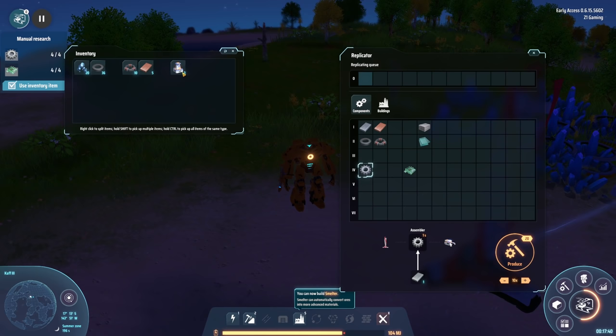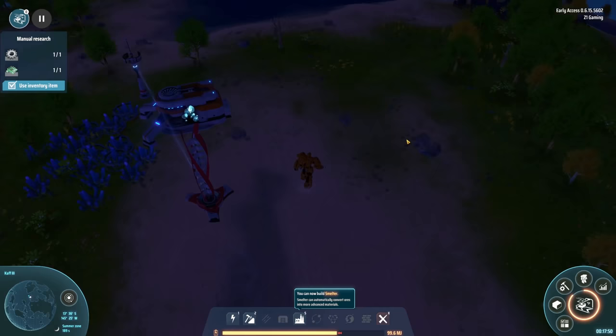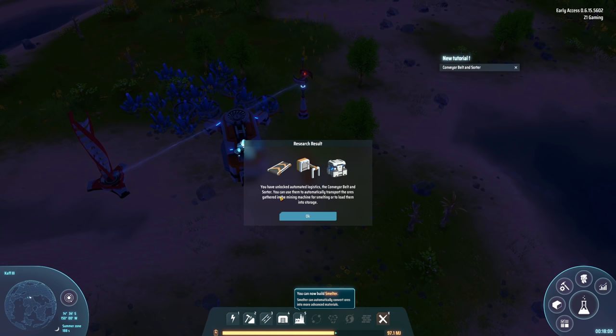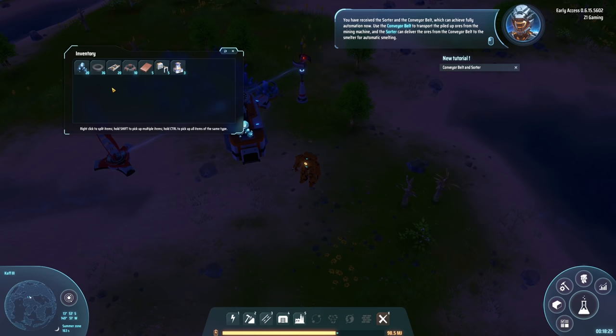Let's check these out - we're going to be getting a lot of iron from this. I'd like to set the smelters up over here somewhere. You've unlocked automated logistics! The conveyor belt and sorter - you can use them to automatically transport the ores gathered in the mining machine for smelting or to load them into storage. I received the sorter and the conveyor belt, which can achieve full automation. Use the conveyor belt to transport the piled up ores from the mining machine.